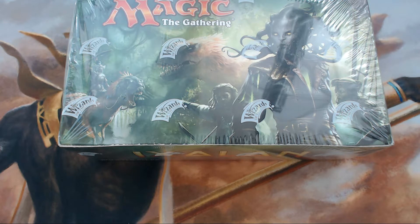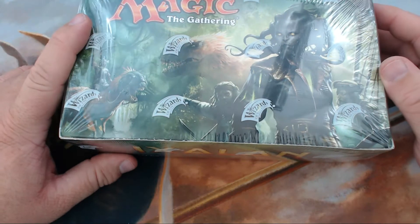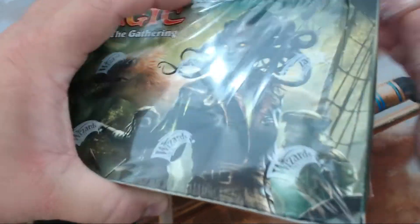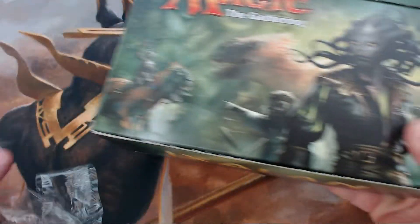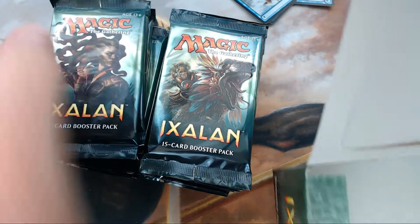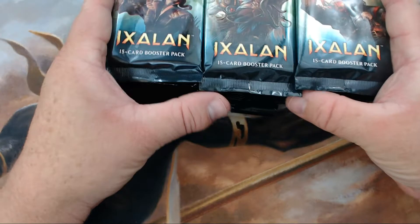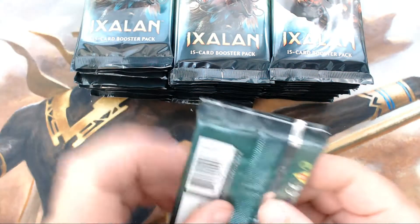Hey everyone, Chuck from Chuck Wagon MTG — thank you very much for joining us today. We've got another booster box opening: Ixalan, the set that is just so near and dear to my heart. I'm loving this set. I mean, what's not to love? We got dinosaurs, we got merfolk, we got pirates. Please, I'll take it all. All right, let's start blasting through these packs.